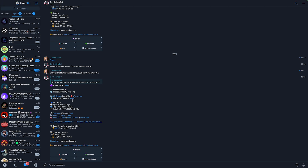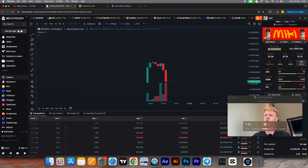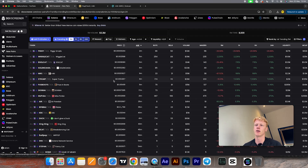It seems like this coin ended up rugging simply because it has no locked liquidity — really obvious to identify. The bot also gives information about socials, but the most important section shows if the developer has sent tokens to their own wallet. We can see the developer only has one wallet holding 0%, and looking at that wallet it seems like they haven't sold any tokens. So the developer at least didn't sell — for this coin it was just a straight rug pull where they took a little bit of the liquidity.